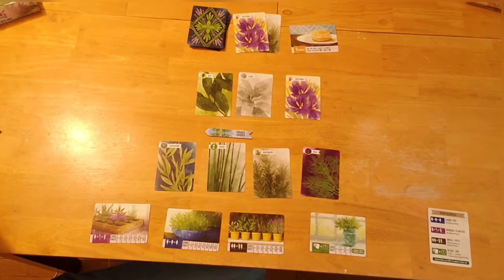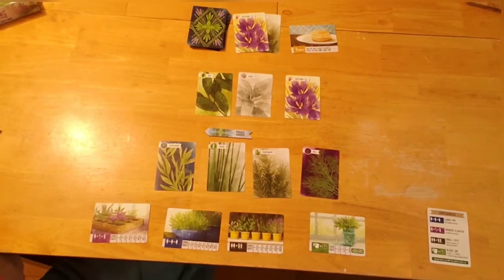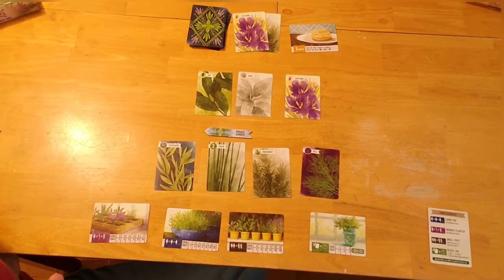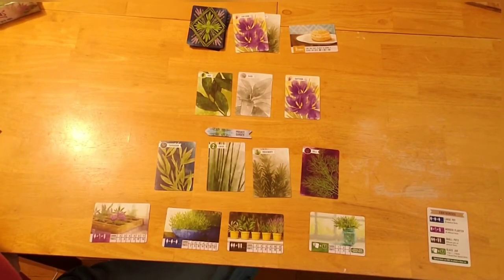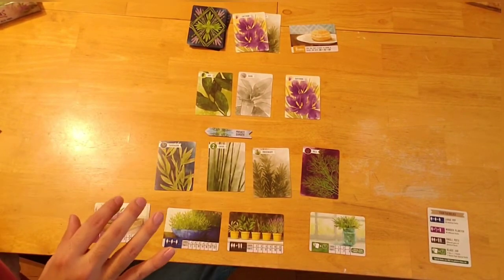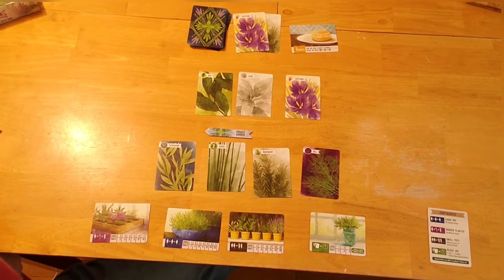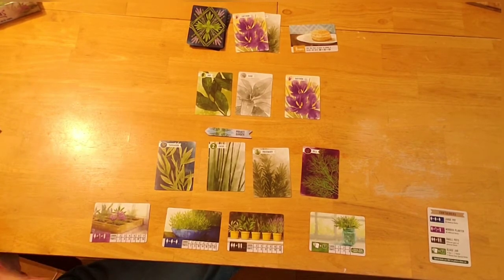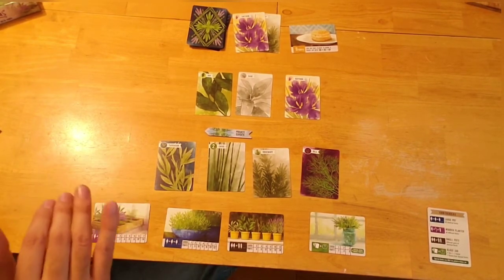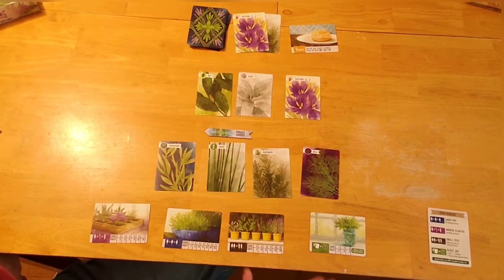A very important solo rule that creates tension: once the community garden reaches a fifth card, all cards there are immediately discarded. You cannot allow the community garden to exceed four cards. This replaces the pressure that other players would normally create by taking cards you want. So you probably want to pot cards before the garden reaches five.